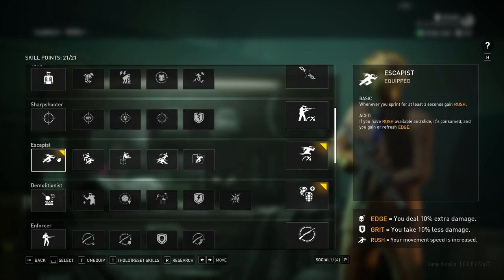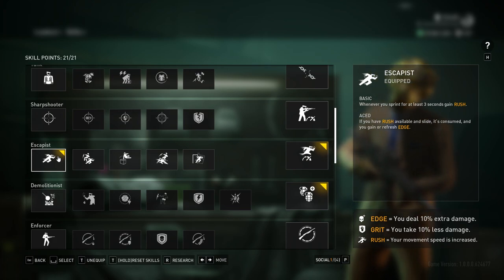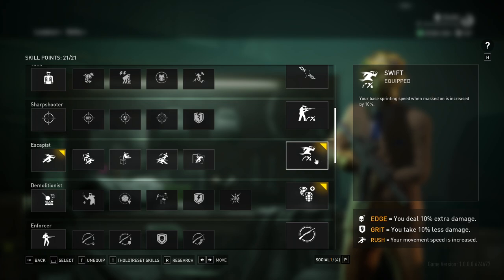A little further down, I take Basic Escapist: you gain Rush for sprinting for three seconds. This is a really good way to get Rush when you're not near any civilian or guard — just sprint around a room quickly to get it. Super useful if you're waiting for a hack. I also take Swift, which increases your sprinting speed when masked by 10%. It's just useful to have extra speed whenever it's available to you, so you may as well take it.